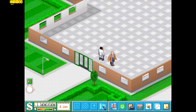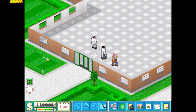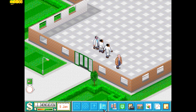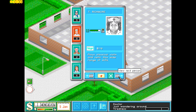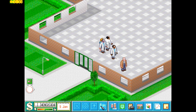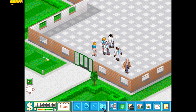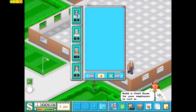The first thing I always do is hire doctors, because you have other hospitals competing with you. So right now we want to have the better bunch of the litter. Those are all crappy. Yep, this one's good. Let's see — that one's nice, and yeah that's all right. Let's do two handymen.